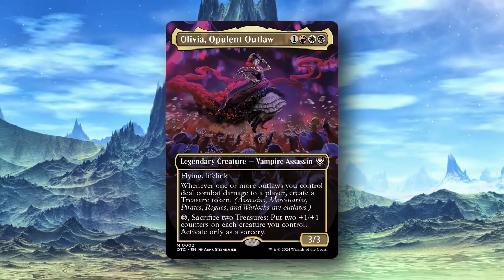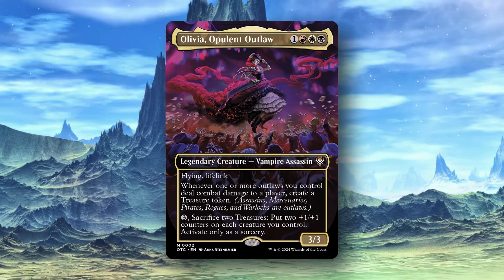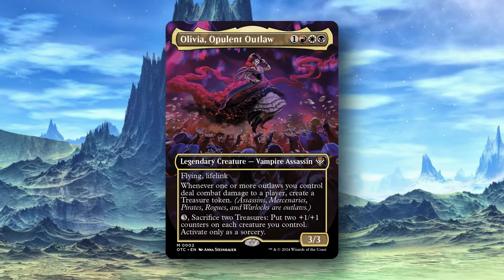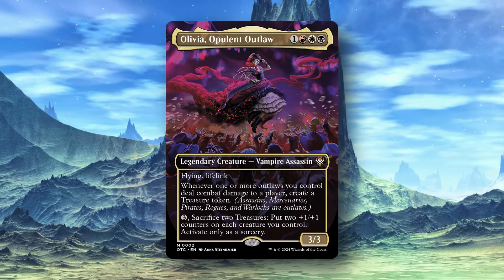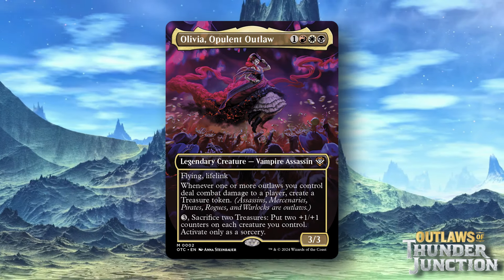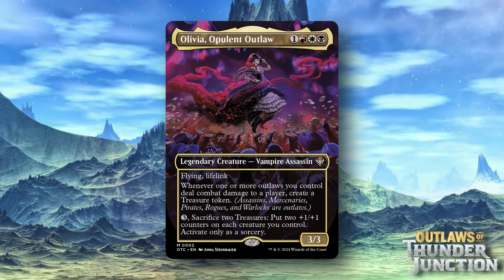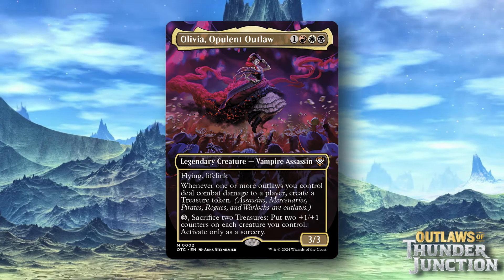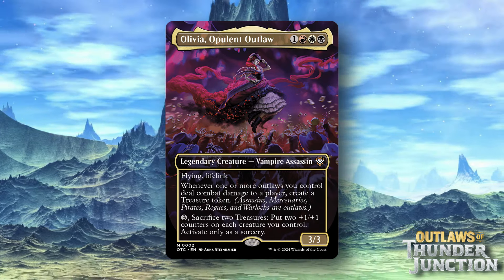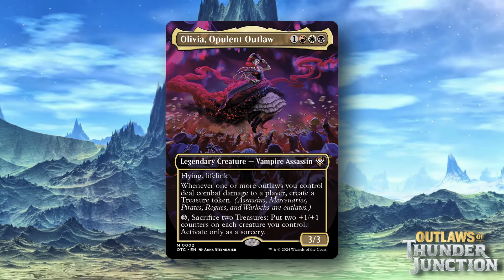It is a one red, white, black legendary vampire assassin with flying and lifelink. It says whenever one or more Outlaws you control deal combat damage to a player, create a treasure token. Outlaw is a new grouping — it is assassins, mercenaries, pirates, rogues, warlocks, and bears, tigers, and lions. It means, oh my! Three mana, sacrifice two treasures, put two +1/+1 counters on each creature you control, activate as a sorcery.